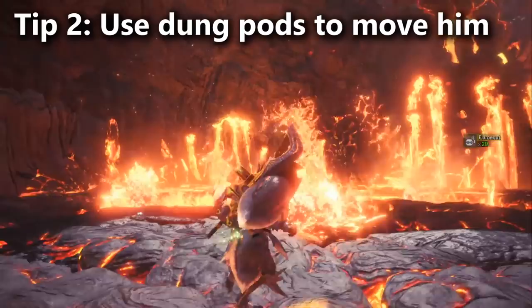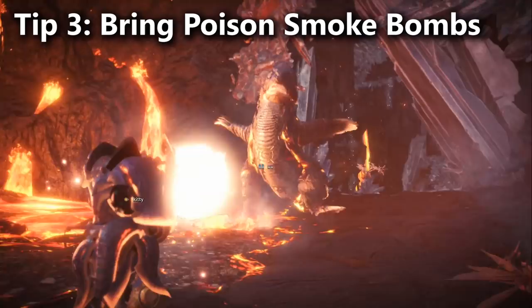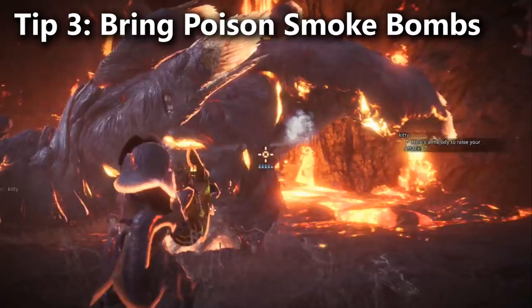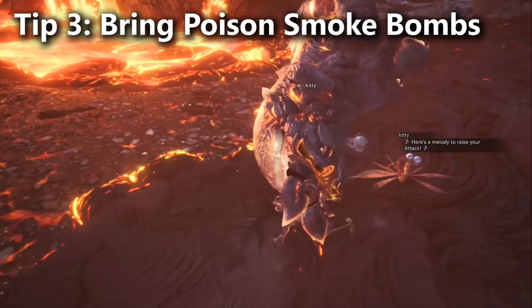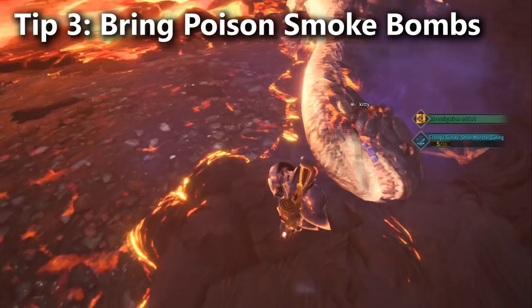For tip number 3, Lava Seath has a 3-star weakness to poison. If you put him to sleep — maybe with sleep ammo or the Boomerang on your Palico — you can then easily poison him with a poison smoke bomb or two. It's extra damage that gets the fight done faster. He's also pretty weak to stun damage, which will give you a KO, and apparently paralysis as well. So this is a fight where Bowguns can really use a lot of different ailment ammo types pretty effectively.